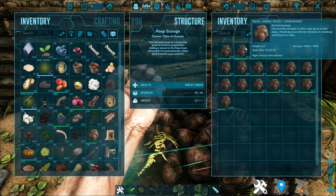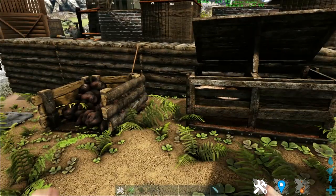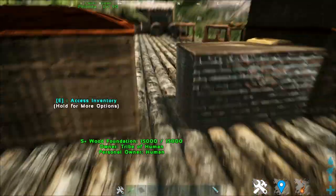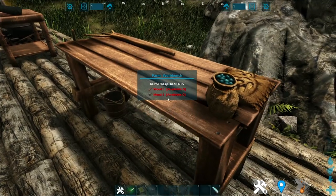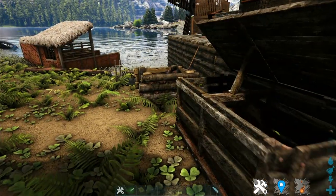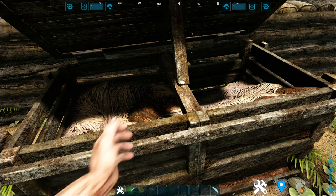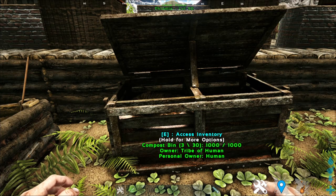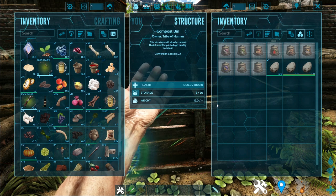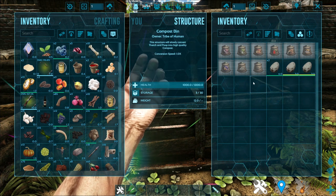If you have a multitude of poop, you can put this poop storage where it will last quite some time, so you don't have to put it in your fridge. To make the more advanced fertilizer, you have to go to the farm workbench, search for the compost bin, and craft it. This compost bin might seem similar to your original compost bin, but you have to make it from the mod so that you have access to all of these options.